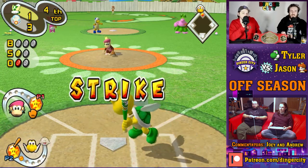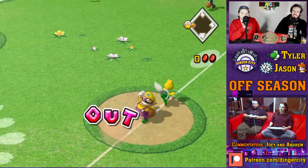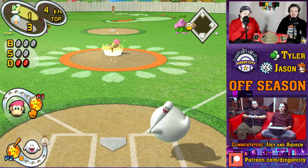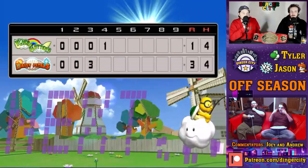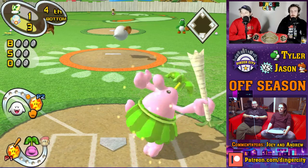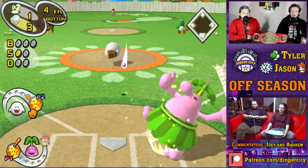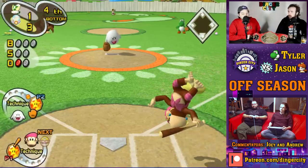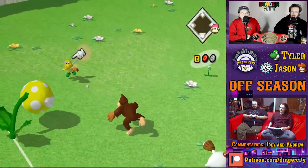I have no idea what's going on in the game. Well, it's one to three — Jason's winning, the Daisy team. We have a runner in scoring position. You've become baseball-brained throughout this. I think if you're going to like any sport, it should be like a dumb real sport. Like water bowling. That's not real. I can make it up right now.